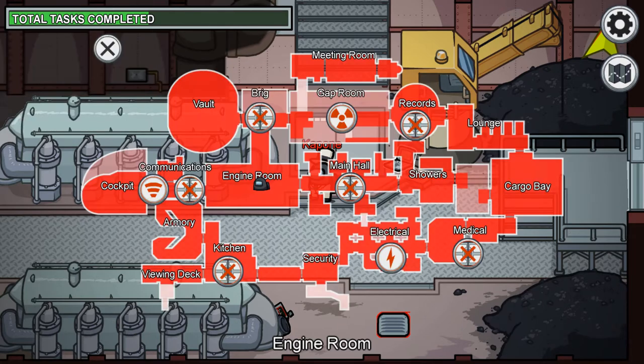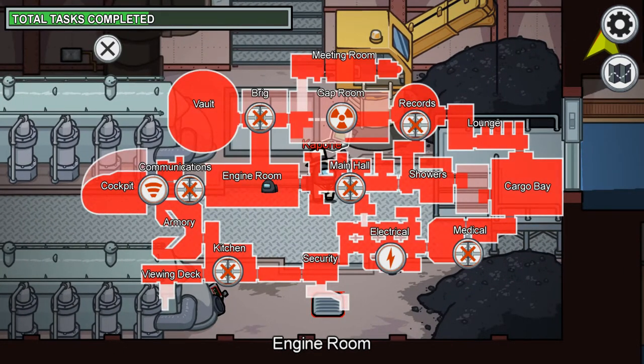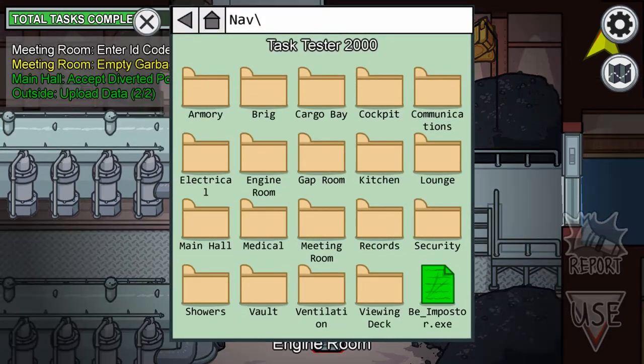Huge map, absolutely huge — look at this thing, it's massive. I pulled this up as an imposter now. You can see there's the electrical thing — you can kill the lights just like in the other maps — comms and the radioactive one. You can see those just like in the other ones; they didn't add anything noticeably new to sabotage. Look at the map — massive, absolutely massive.